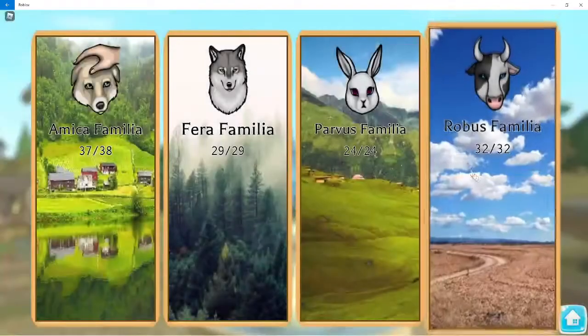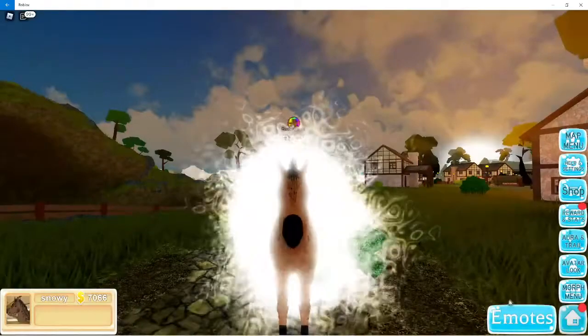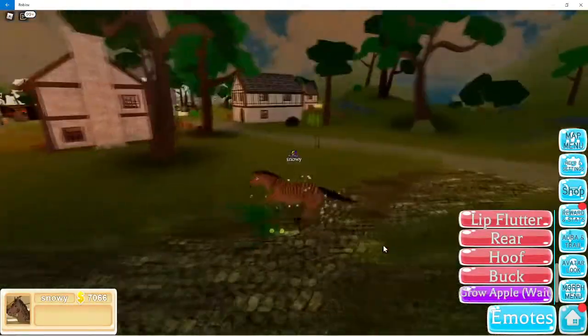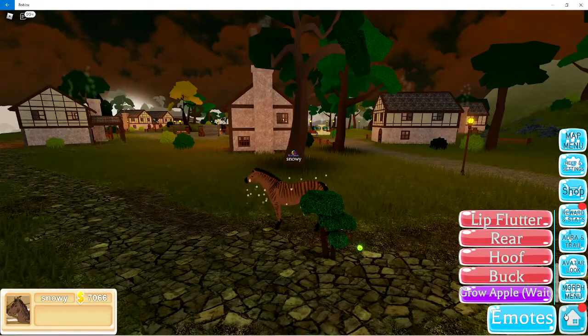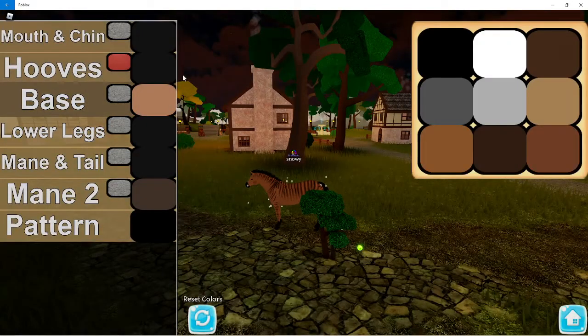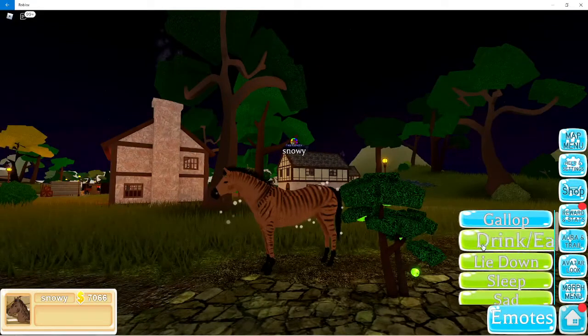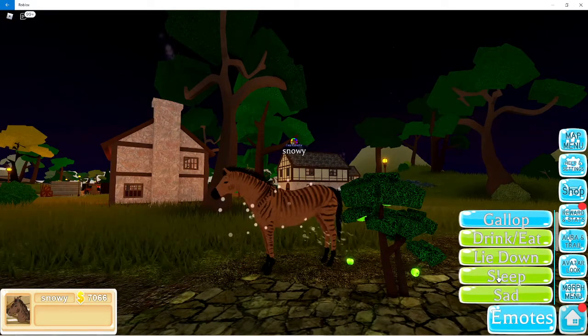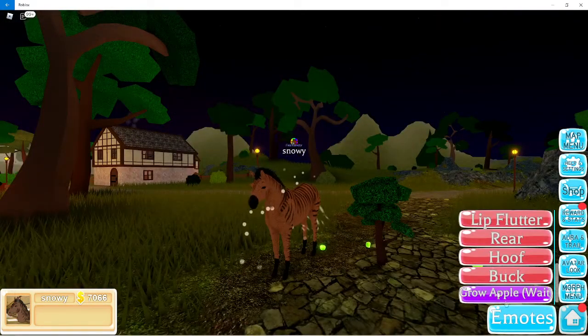Now onto the adult zorse. I'm going to compare the apple trees — the adult zorse grows a huge apple tree, almost as big as the horse itself. Also, on the base color you can make it white so it looks like a zebra, which I thought was really cool. Animations: drink/eat, lie down, sleep, sad, and all the others.